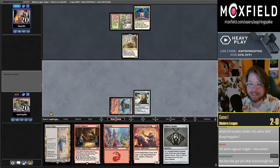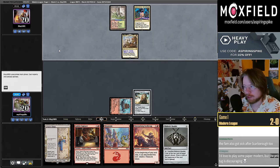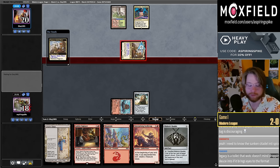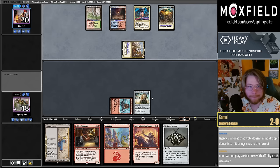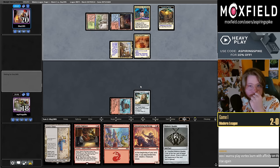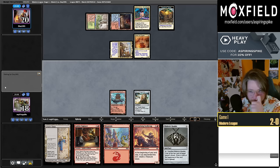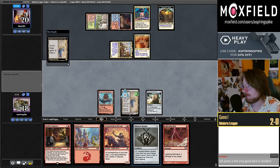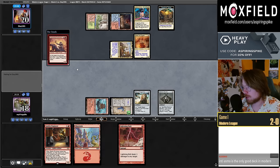We've had a more burn-focused build with four Lightning Bolt, four Galvanic Blast, and sometimes Shrapnel Blast. We've played builds with the One Ring, builds with Insidious Roots, and sometimes in the Ring build I use the Sunken Citadel mana base. We're likely pretty cooked — I can get a Haywire Mite in a couple turns and maybe use this treasure token, but I need them to be pretty flooded.